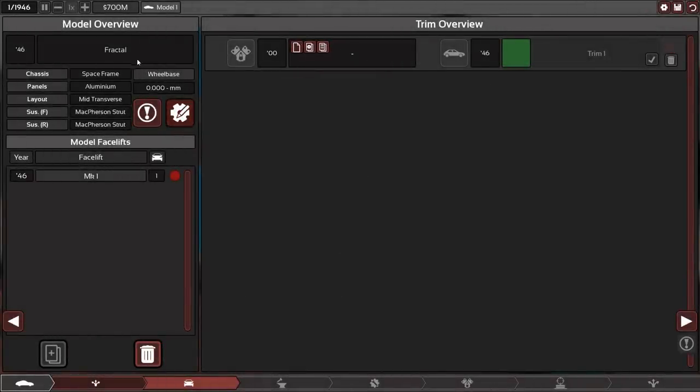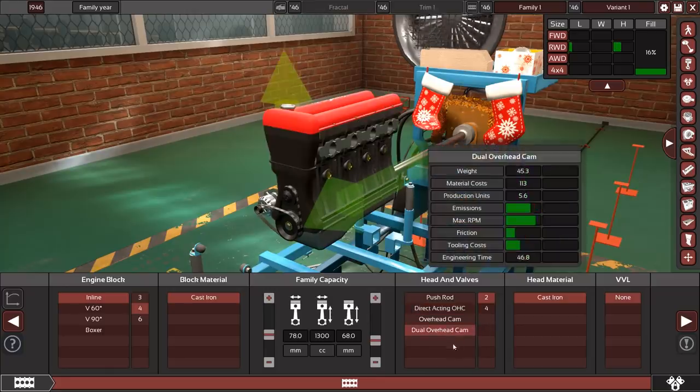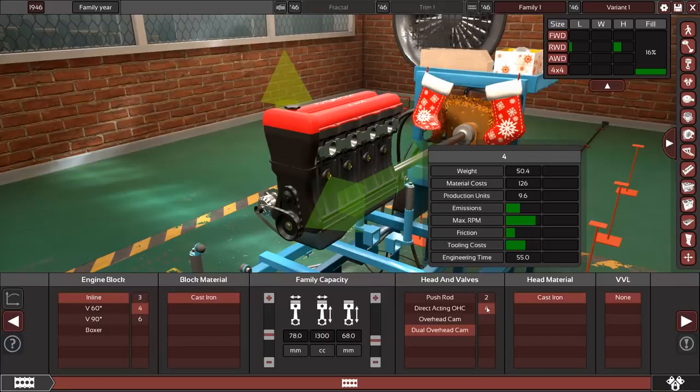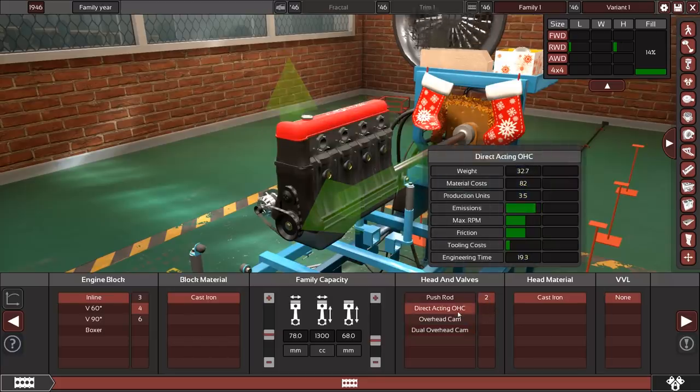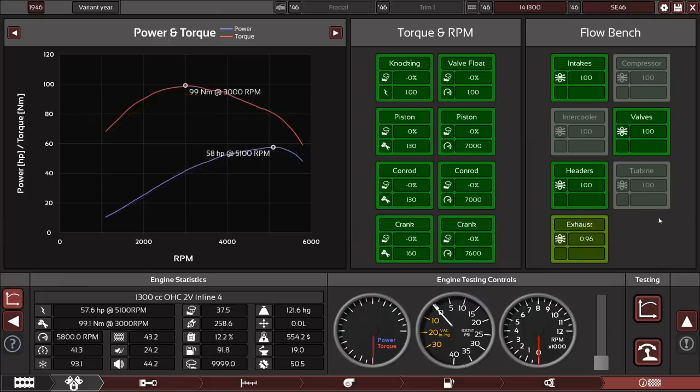Now that we've defined our model, we can start designing a trim. We have a trim slot that just unlocked, but it requires us to make an engine first. Since we don't have an existing engine project, we'll create a new one. When playing the campaign, always make sure your engineering times aren't blowing up — for instance, engineering dual overhead cam four-valve takes 55 months, which is a huge opportunity cost. Start easily with direct acting pushrod or overhead cam two-valve and progress from there.